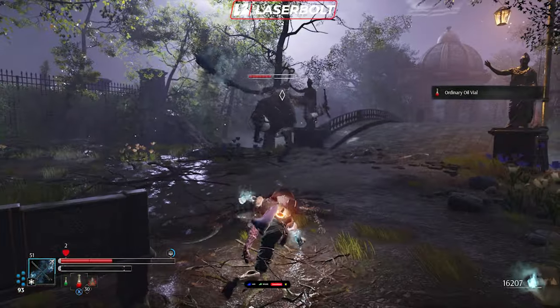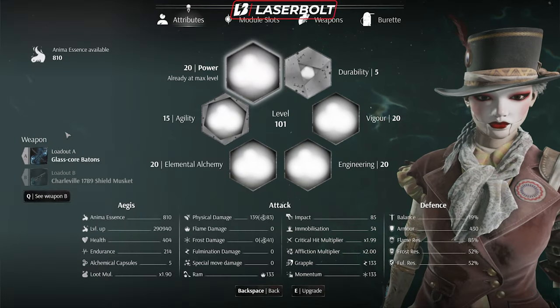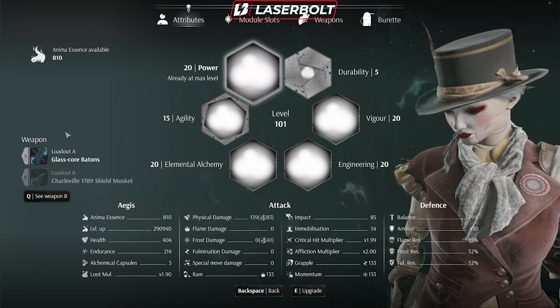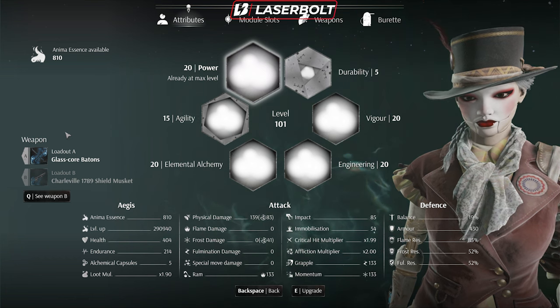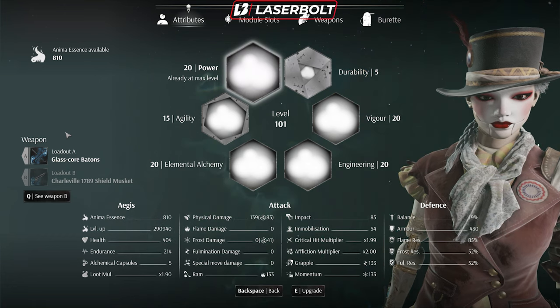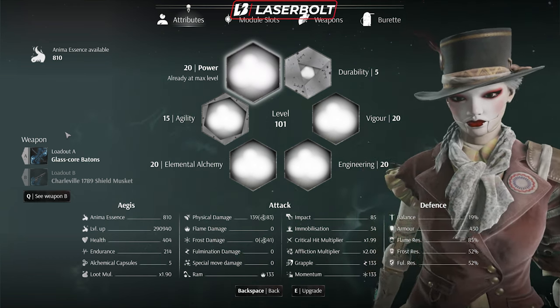In order to level up, you're going to need to visit either a carriage or one of the kiosk sections within the map. As you can see here, we're already at level 100. I'm not sure what the max level is, but I'm assuming it's going to be 120 since you can max out every single core. If you want to see a video on where you should allocate your points first, let me know in the comments because I have a build guide I could share.